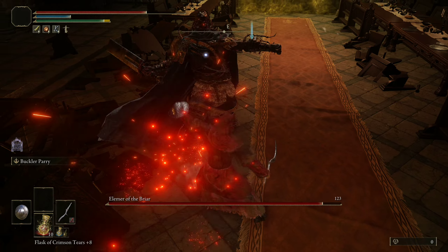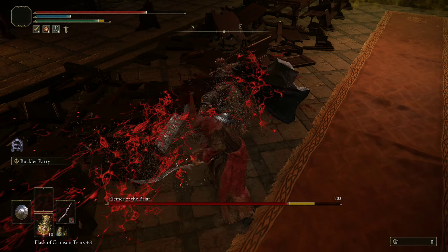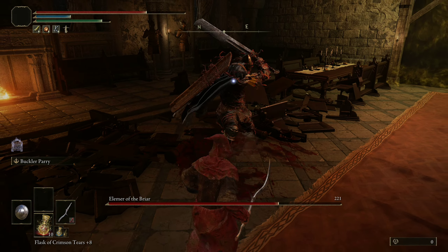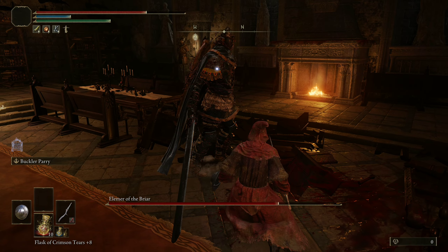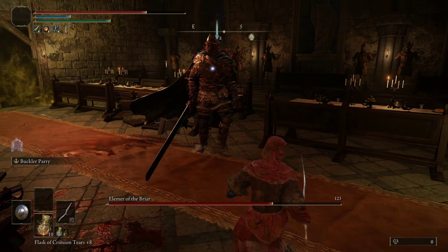There's the first shield slam. Unfortunately, he did not repeat it, but we're able to get a couple of parries on him anyway. When he does get knocked down, you can land a quick charged R2 on him if you are able to do so. That is something I would recommend as well, because it can land a lot of extra damage as well as break his poise on the regular.